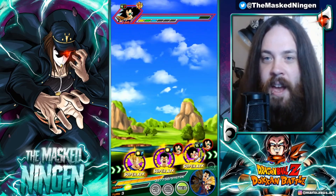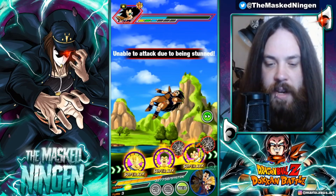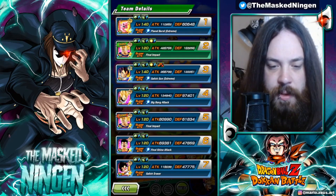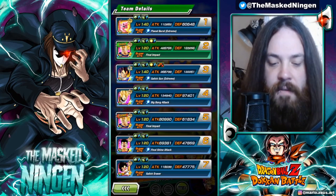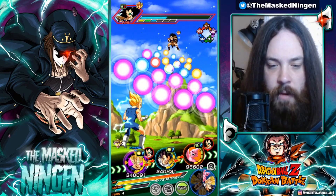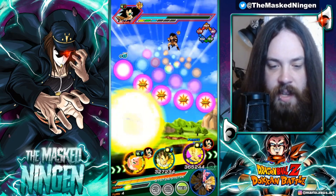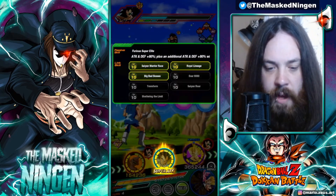GT Great Ape Vegeta takes 160k, so next turn we're going to get the full attack buff. It is the rotation with Kid Buu. The thing is, Kid Buu's support is lowered when you're on certain HP — it's 80% or above — so he's only going to be giving 30% support, but we will have Big Bad Bosses. We'll use this to break out of the rotation locking so that Kid Buu doesn't kill Raditz. On this rotation we have Saiyan Warrior Race, World Lineage, and Big Bad Bosses.